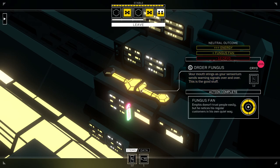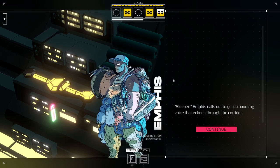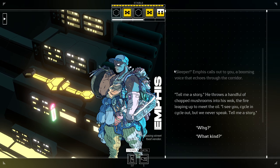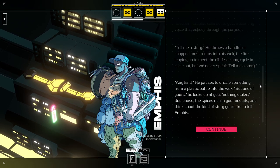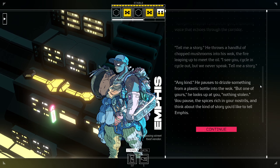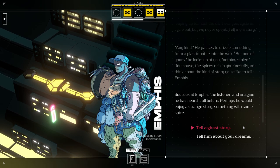'Sleeper,' Emphis calls out to you, a booming voice that echoes through the corridor. 'Tell me a story.' He throws a handful of chopped mushrooms into his wok, the fire leaping up to meet the oil. 'You know, I see you. Cycle in, cycle out. But we never speak. So tell me a story.' 'Okay. What kind?' 'Any kind.' He pauses to drizzle something from a plastic bottle into the wok. 'But one of yours,' he looks up at you. 'Nothing stolen.' You pause, the spices rich in your nostrils, and think about the kind of story you'd like to tell Emphis. You look at Emphis, the listener, and imagine he's heard it all before. Perhaps he would enjoy a strange story — something with some spice. We're going to tell Emphis something from our dreams.